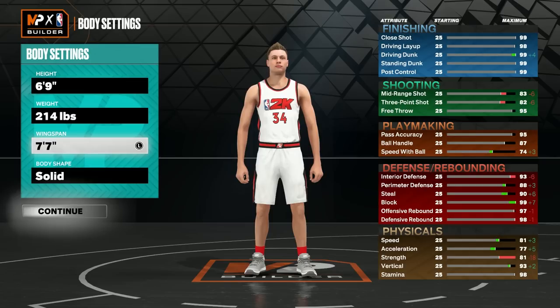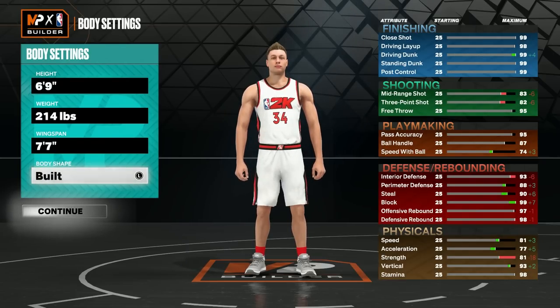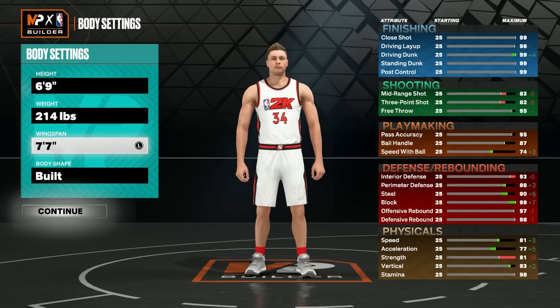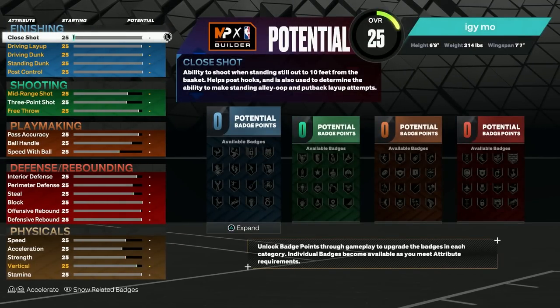The wingspan, you're going to want to max out at 7'7". Since you're 6'9", the two things you want on this build are vertical and wingspan. That way you can jump over people, get those blocks, get those rebounds — all of that. So you're going to want to obviously max out your wingspan. And then the body shape, you can go with whatever you like. I like being big because it makes it more intimidating, but it doesn't actually matter when it comes to gameplay. I'm going to go with built — they don't have burly for this build anymore, I don't know why, but I guess they took it out.